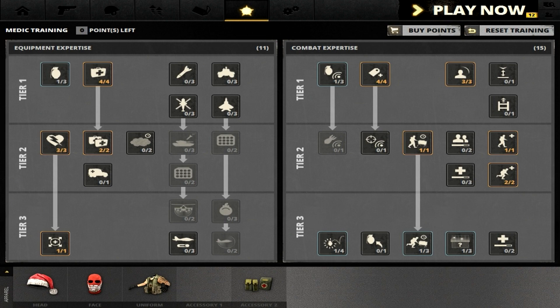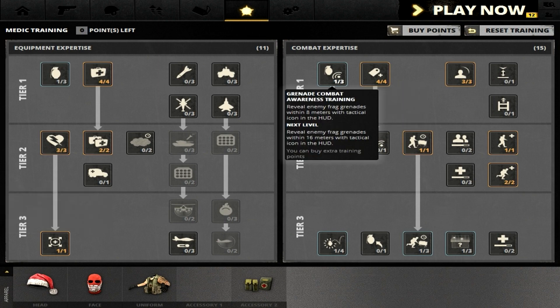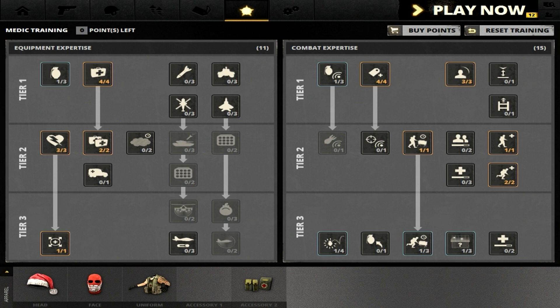I have three points in Defibrillator and one point in Flare — the flare is a bit buggy and doesn't work all the time, but it's worth a try. It can really help your team win on Rush, which I really enjoy with my medic. If you plant a flare at certain points you keep your spawn on it and can attack an MCOM really easily. I also have one point in Grenade Combat Awareness because on Rush a lot of people tend to spam grenades, so it's really helpful. Then four points in Improved Threat Awareness and three points in the threat detection tree — I do this on all my classes so I can see opponents more easily and know where shots are coming from.